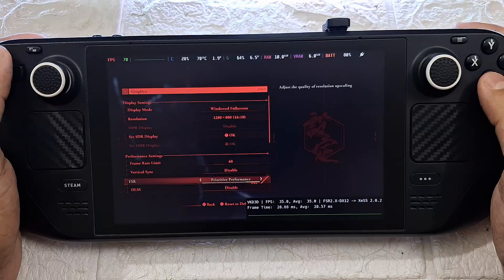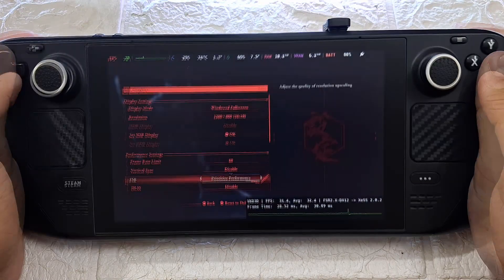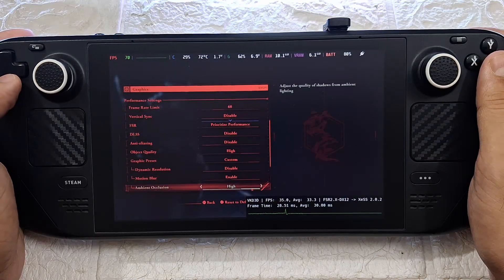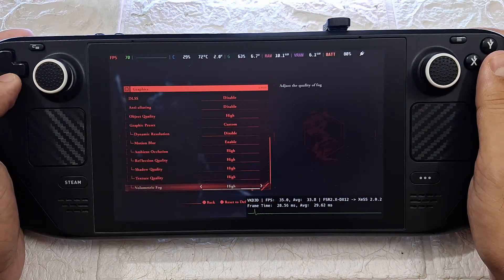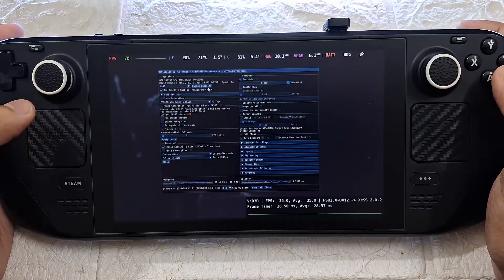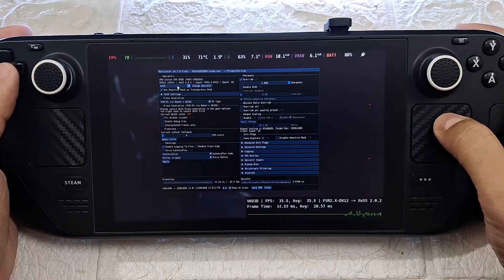Everything is set to High and FSI is set to Prioritize Performance. We'll keep DLSS disabled. Now let's click the Insert key to bring up the OptiScala menu and set it to FSFO from here.